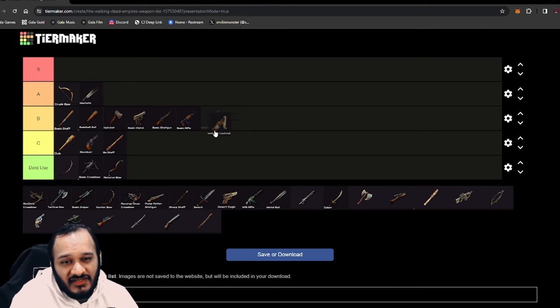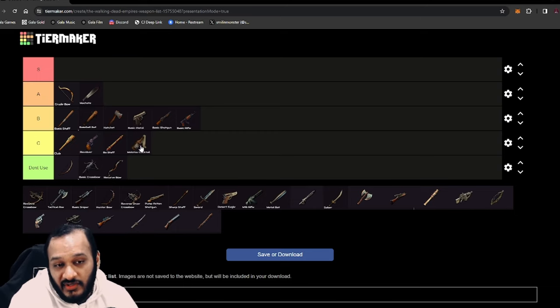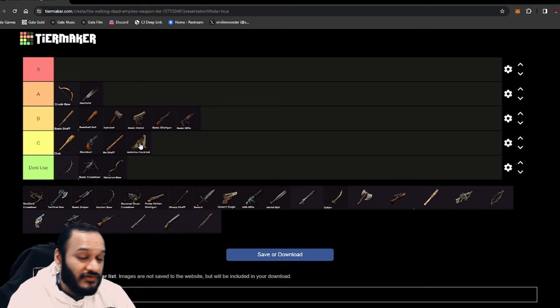Next up, we have Molotov Cocktails. They could be B or C depending on how you're using them. I think they'll go up to B tier once dungeons are in place, but the cost to craft and the current utility isn't that much. You can do better things — for example, the Shotgun for hordes. If you want to do other AoE farming, there are other weapons. So right now it goes to C tier. It's a niche use case; I think it will be useful later on for things like destroying bases on bridges, but right now there's no point crafting it.